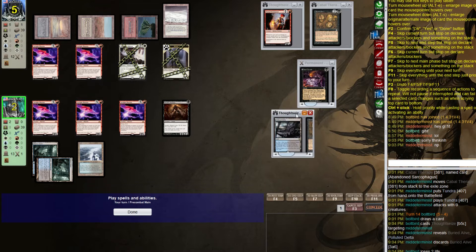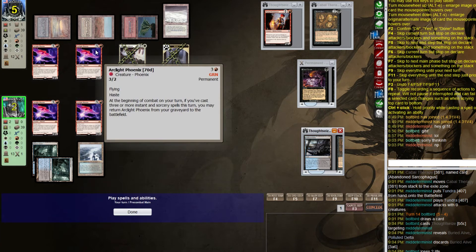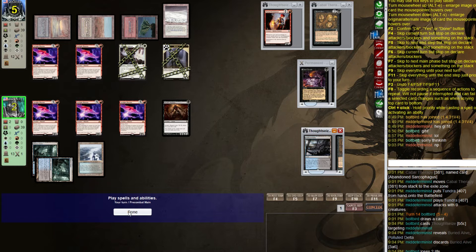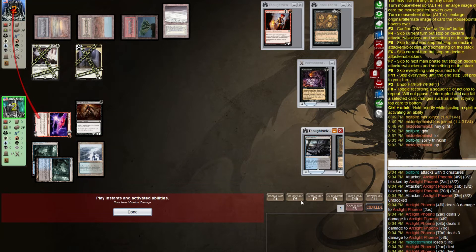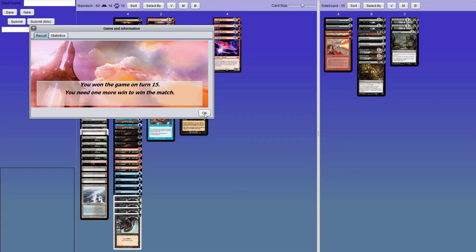They have no spells in hand but we're at 2 life. They need to block two Phoenixes or they're dead. If they block two we can't swing with Death Shadow — let's attack with the Phoenixes and hope they don't draw a spell. They have to block two. Let's just hope they don't draw a spell. And they didn't! All right, we did it! That was a great game one.